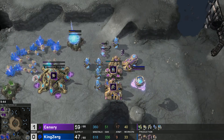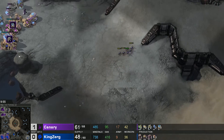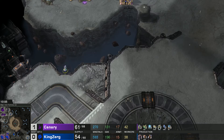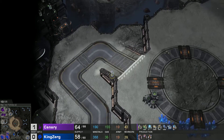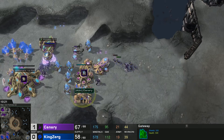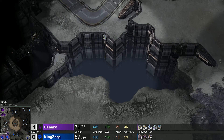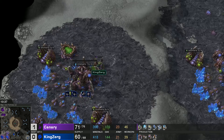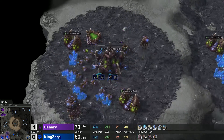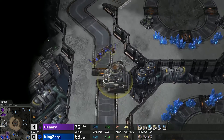KingZerg is taking his third base and getting into a nice macro state — two queens, injects going, spire only seconds away. Now we see double gas on Canary's natural base. An observer is moving out, hopefully spotting the spire. Canary's warp gate still has 80 seconds left even though it was gate-first — this is going to be fantastic for KingZerg. Five mutalisks move across the map and the observer barely misses them on the right-hand side, though it does scout the spire.